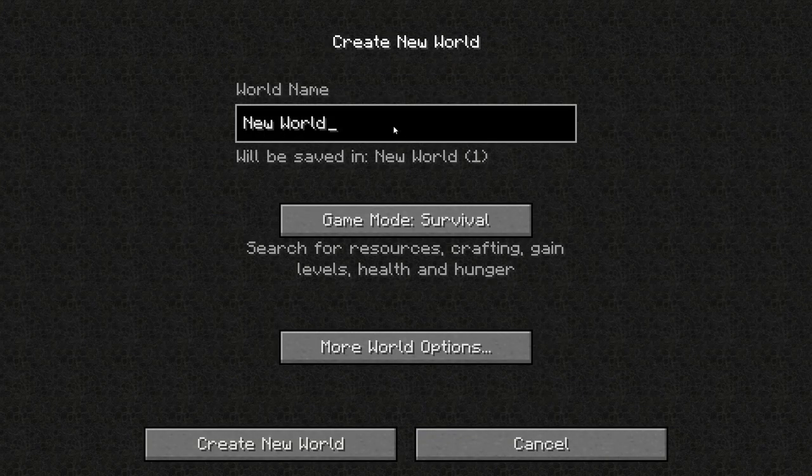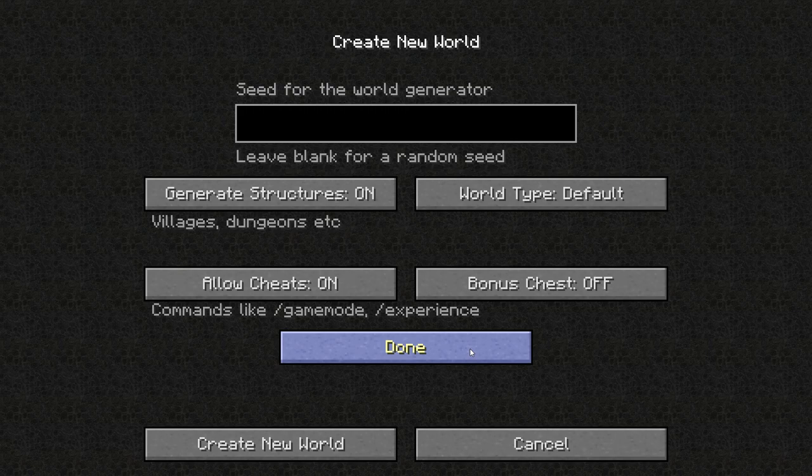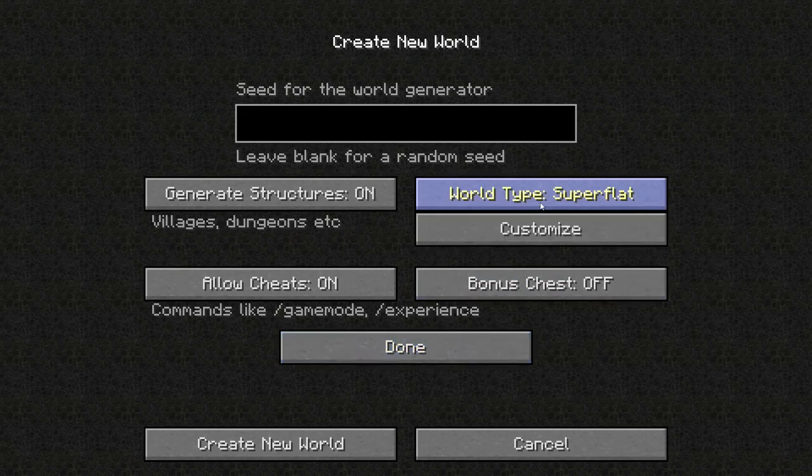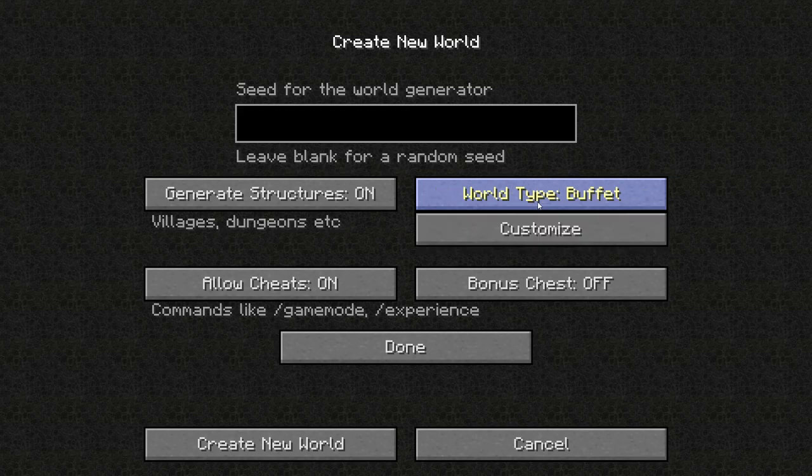Let's name it 'Dream House' and set the game mode to Creative. For world options, let's keep the bonus chest on and keep the world type as Buffet. Yeah, that should do it.